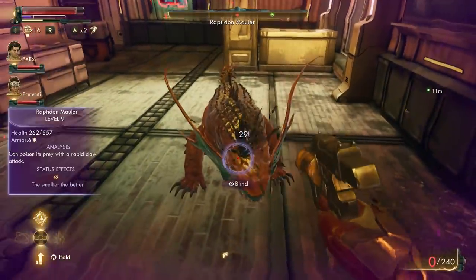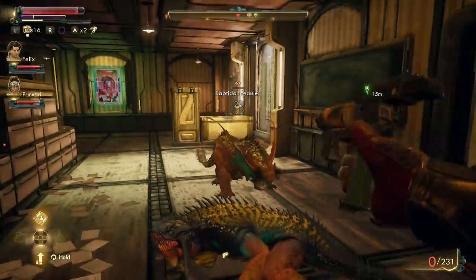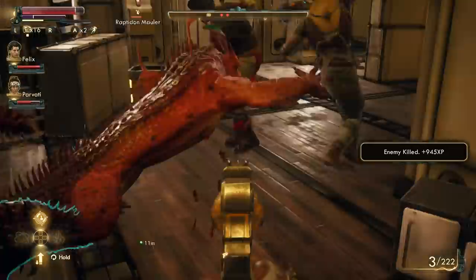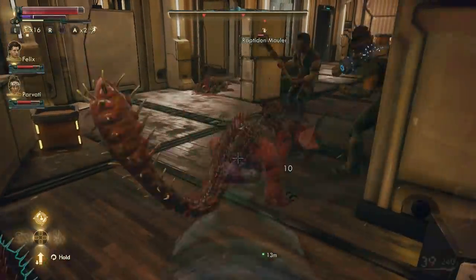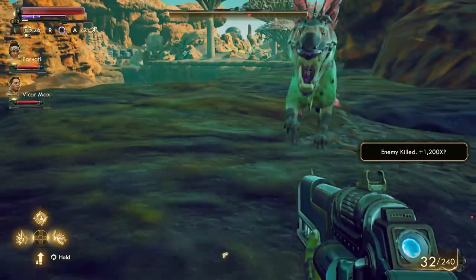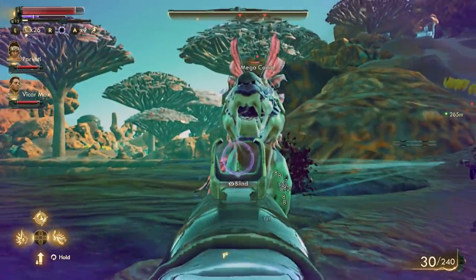The Nintendo Switch version of The Outer Worlds isn't the prettiest game on the console, and honestly it could use a bump in terms of texture sharpness, but I became obsessed with this game after spending time with it. I kept wanting to explore more, find more secrets, discover more areas, and find more characters with stories to tell and missions to give me. What would start out as a 30-minute play session to record some footage would quickly turn into a four-hour binge — I just can't stop playing this game.